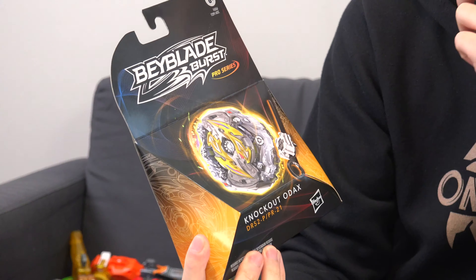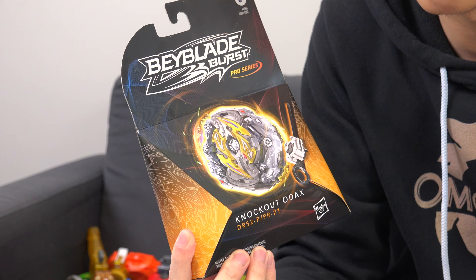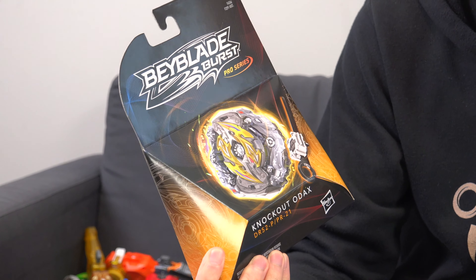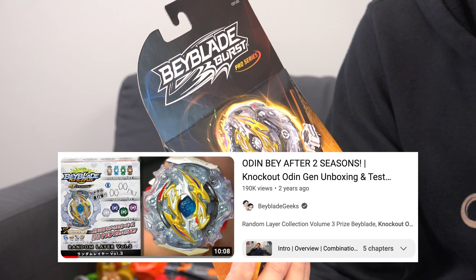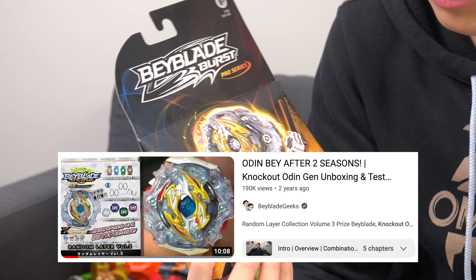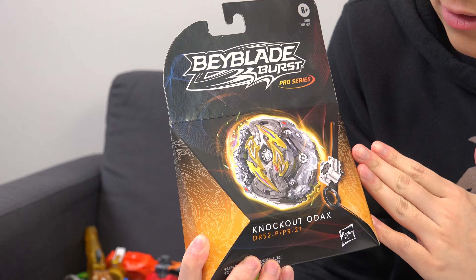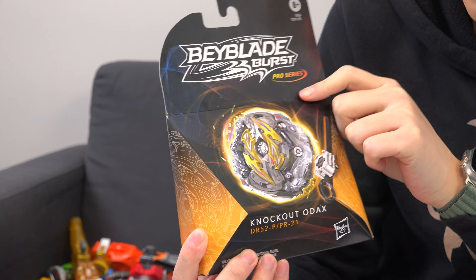I have kind of mixed feelings about this one because I really like the fact that we're getting Odax, because Takara Tomy sort of locked us out of getting this layer really easily. So we had to buy that random layer system — that whole set — which was difficult for people to get. So now you have an easier way to get Odax, or Knockout Odax, through Pro Series from Hasbro.